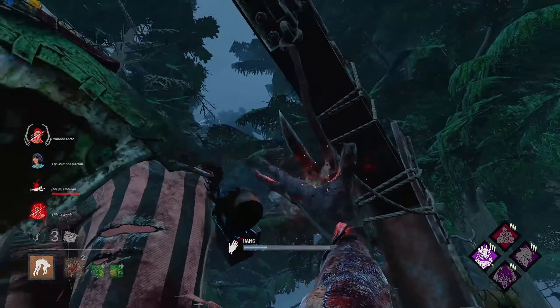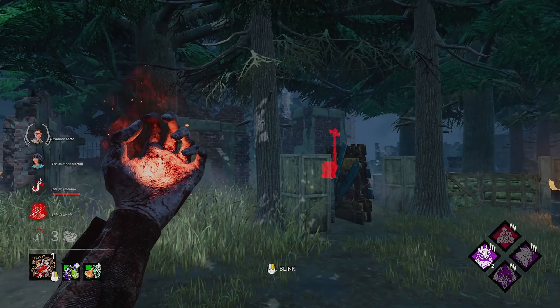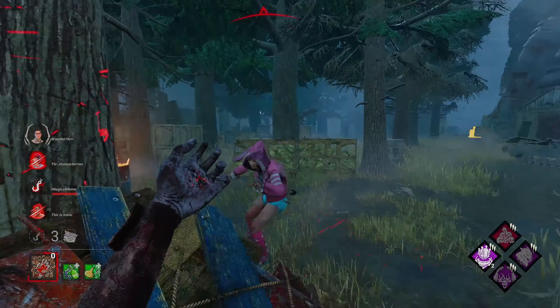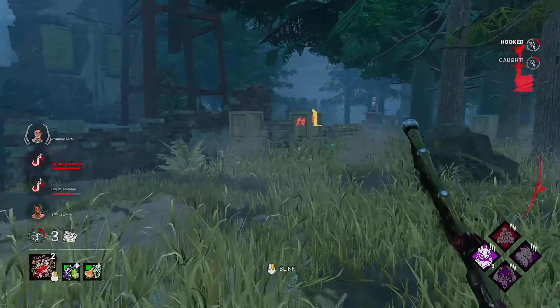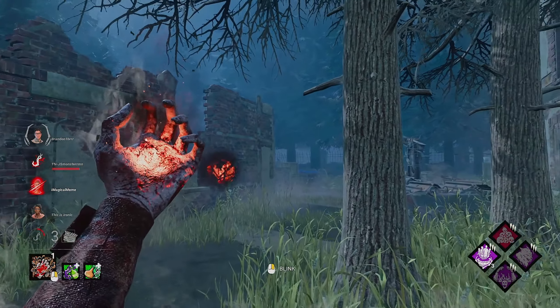They're both going for the save — hot damn. Nice little short blink to get out of there. That's one thing I like about the Nurse right there — I didn't get the stun from the blink and I didn't get the stun from the pallet as well. That way you don't get the double fatigue anymore, which is really nice. Barbecue and Chili is showing me they're working on a generator and just wandering around, whereas the third person is either inside a locker or within 40 meters.